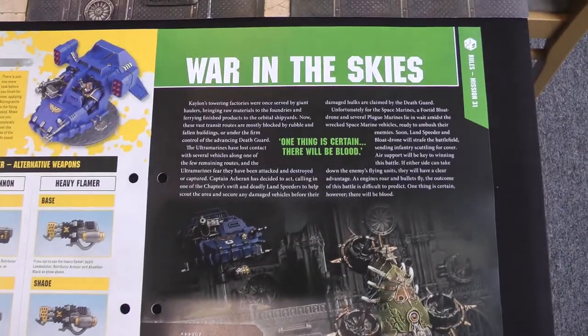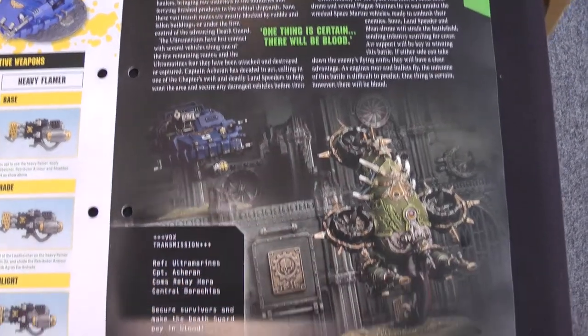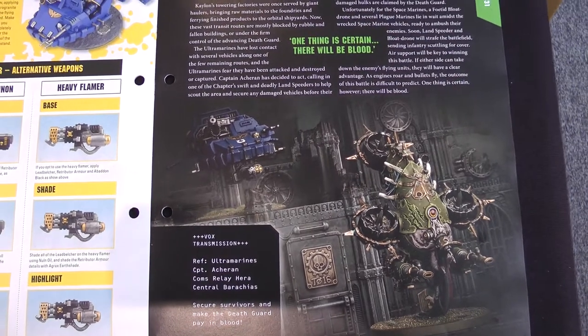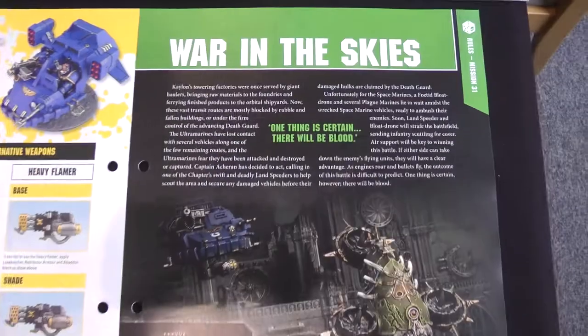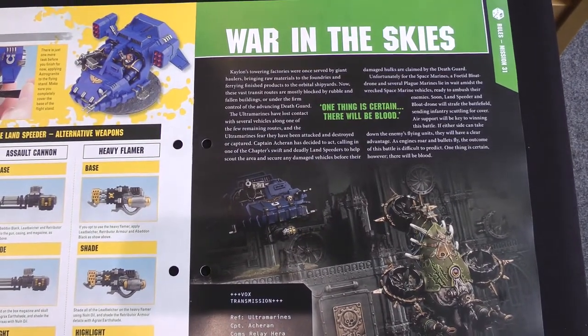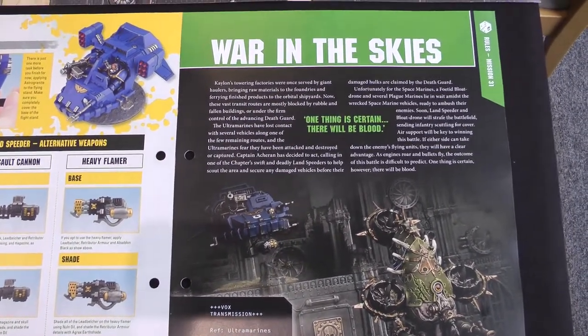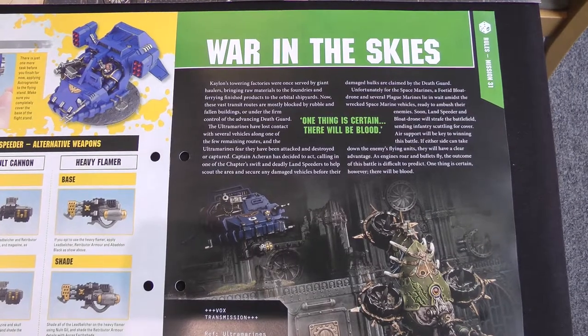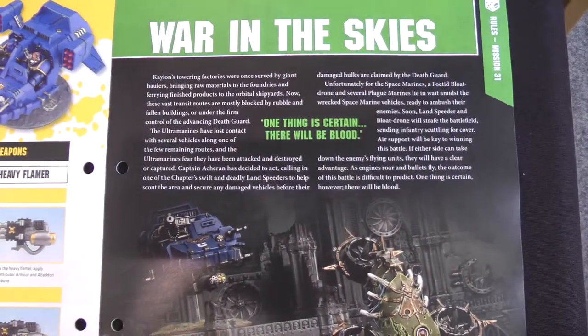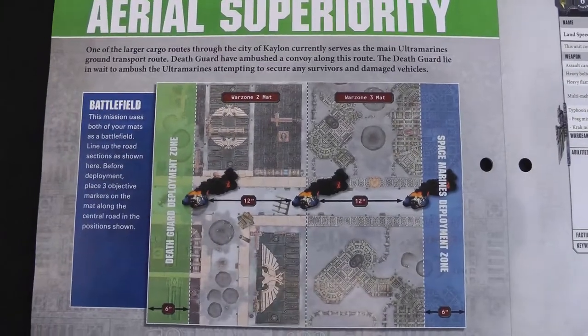Our mission for this issue is a war in the skies. We got our Fetid Bloat Drone last issue, and in this issue we've got our new Landspeeder, so they're going to be facing off. The story: the Silver Templars have lost a convoy of vehicles somewhere in the ruins of Kalon, so a Landspeeder and some attendant troops have been sent out to find it. But what they don't know is the Death Guard have set them a trap.